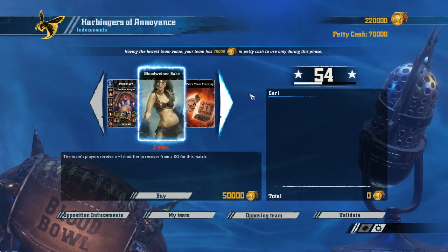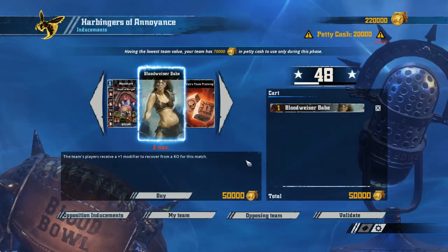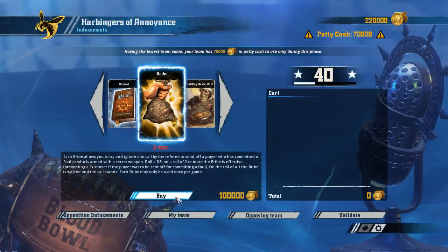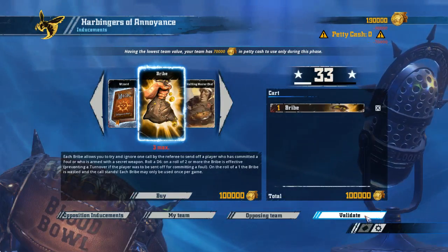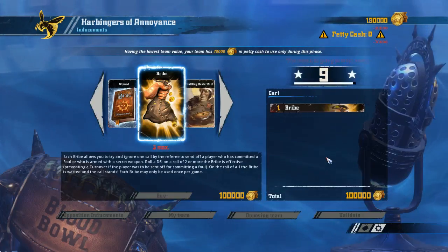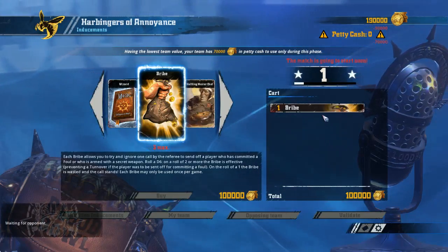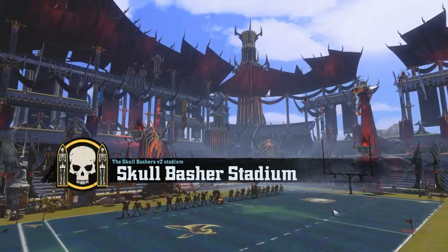We get some petty cash. We have some extra cash. Against him, I think we'll get a bribe instead — we should probably cancel the babe and get a bribe in case he piles on with the Minotaur. That'll maybe discourage him from using pile on with the Minotaur. Then again, if I don't mind him piling on with the Minotaur, maybe we should have gotten the babe and had him pile on all the time.